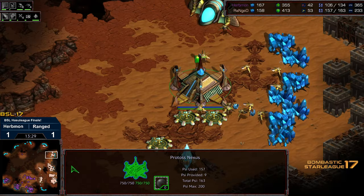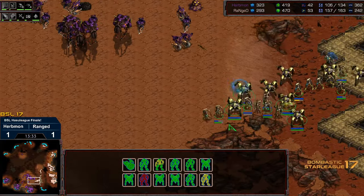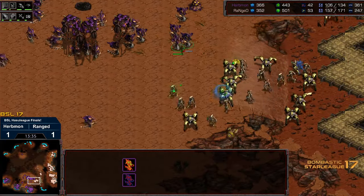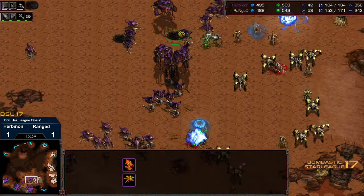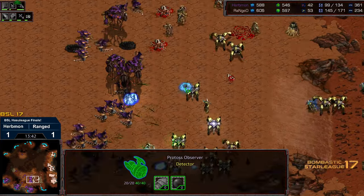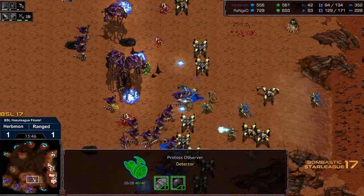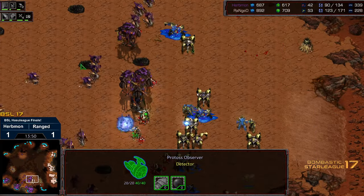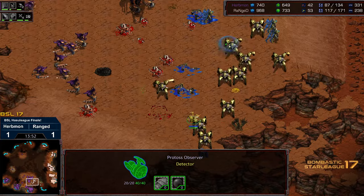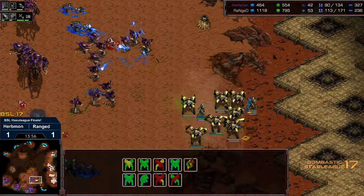Fourth base coming online for Ranged — he's well ahead, he's ahead at three bases. Actually sneaking an army underneath the lower ramp, testing the corners, pushing forward into this might get some open field Psystorms. There's an Observer just pocketed along the side, but Ranged overextending a bit with some of these units — but he can afford to overextend right this second. The Observer finally moving forward, allowing the Dragoons to get on top of those Lurkers. But honestly, this was a terrible exchange where Ranged had a massive supply lead.